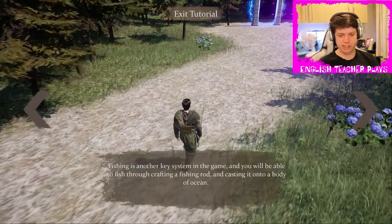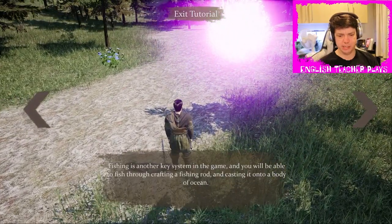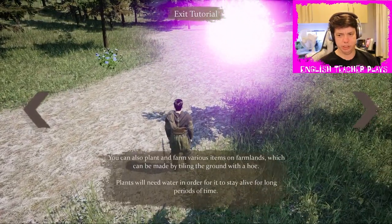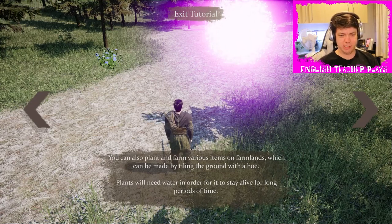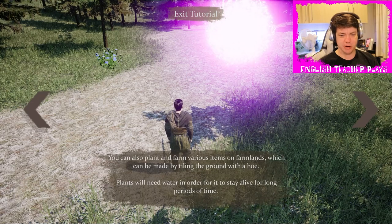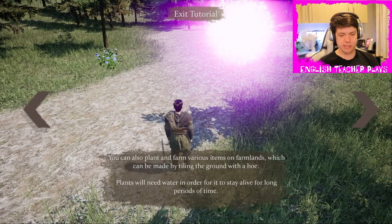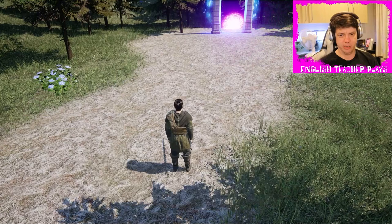Fishing is another key system in the game, and you'll be able to fish by crafting a fishing rod and casting it onto a body of ocean. You can also plant and farm various items on farmlands, which can be made by tilling the ground with a hoe. Plants will need water in order to stay alive for long periods of time. This is the big tutorial of the game — good luck and have fun.